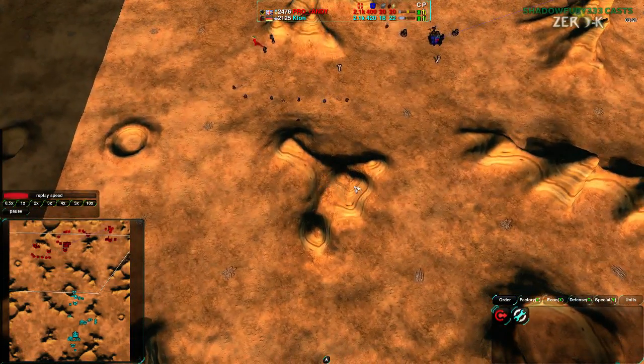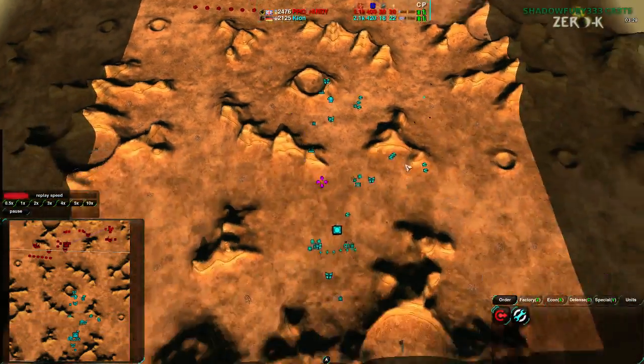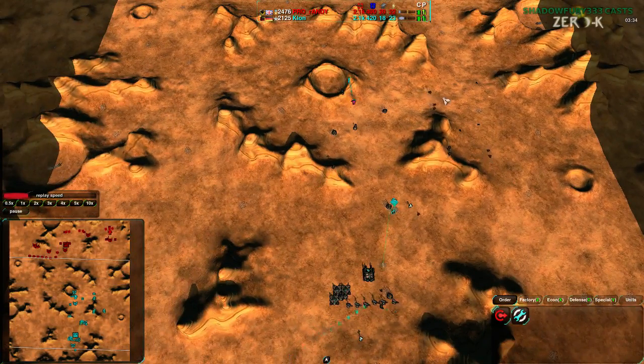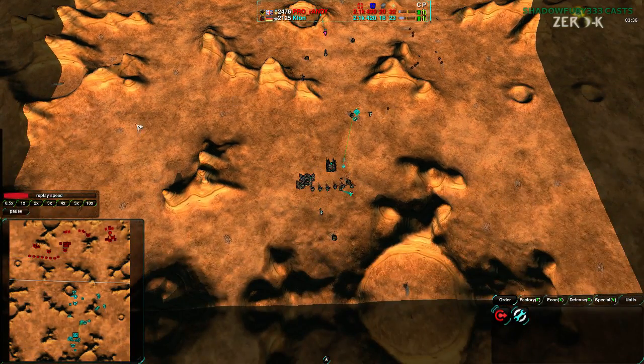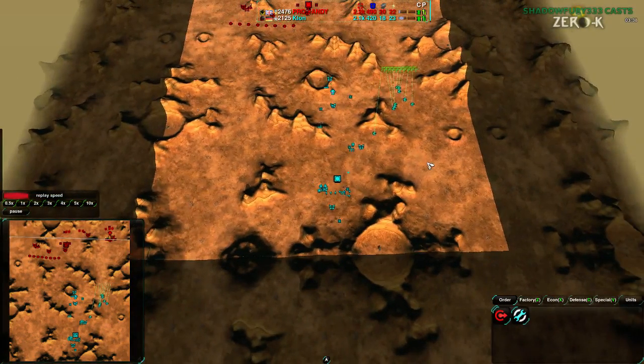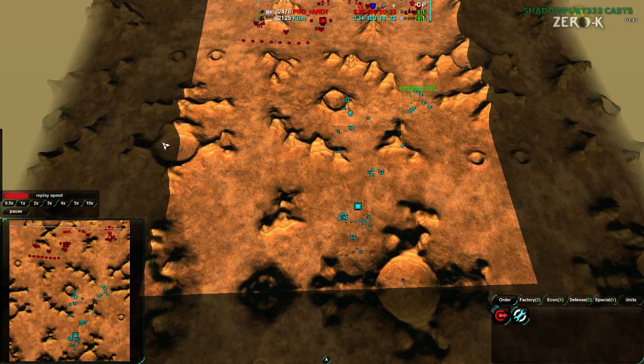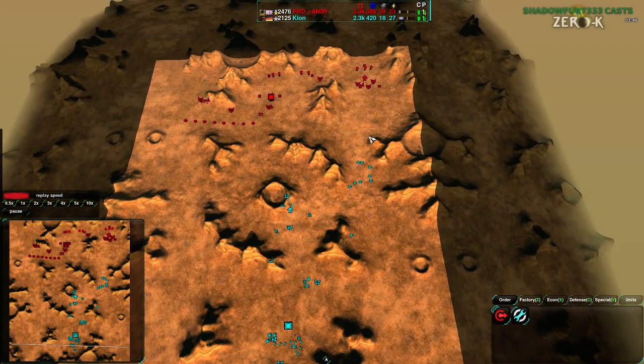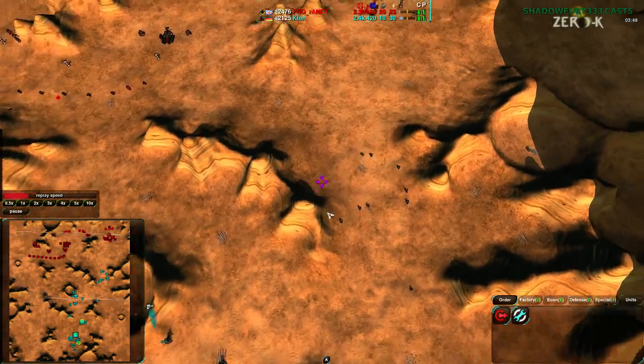At this point Randy is ahead in terms of static economy, but Clown has a better position. All he really has to do is get a good defensive line going and then expand back into his territory. He sort of has the west side but not really — he can take it if he invests some resources. The east side of the map he holds much more confidently because of his Glaives at the front, though that can change very quickly.